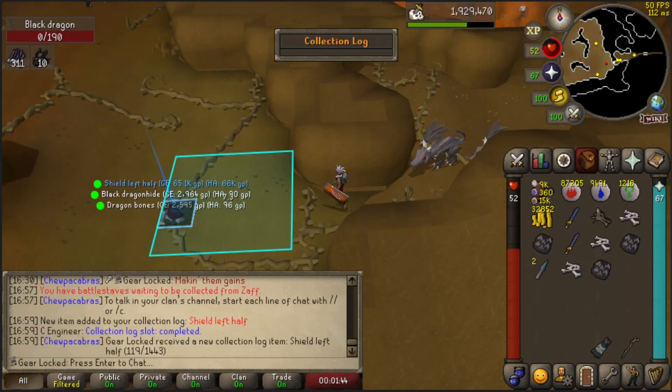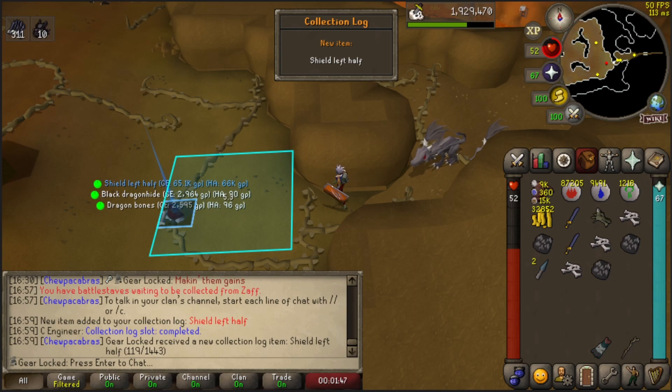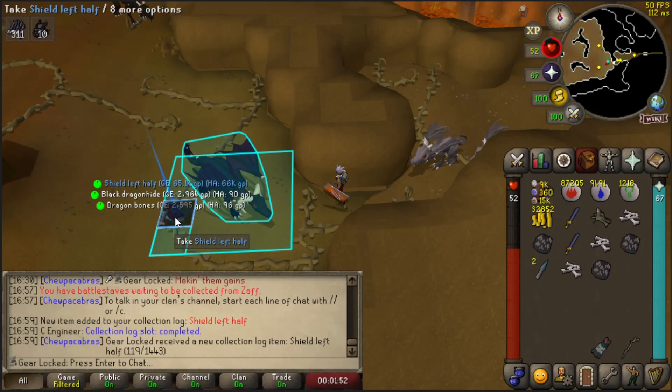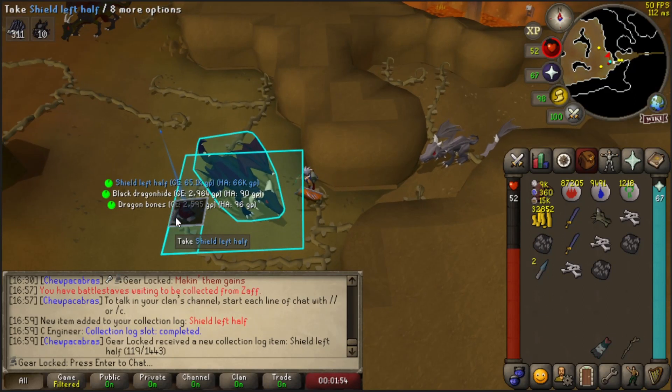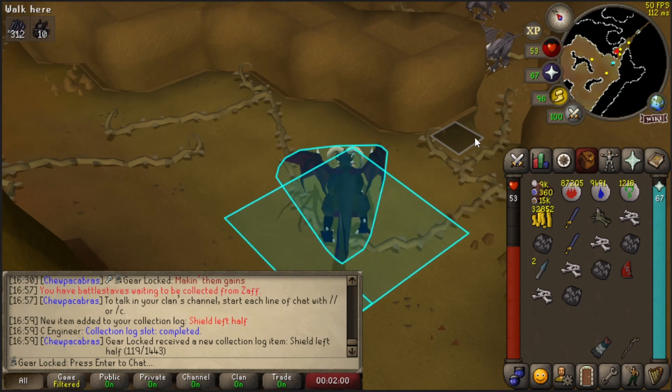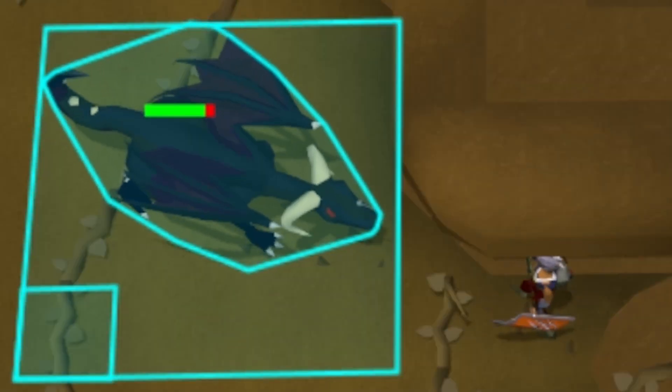Collection log slot completed! We finally got a shield left half! Let's go! Oh yeah! We can actually do the RD Achievement Diary! Oh, it's beautiful! Ring of wealth, I knew you'd pay off one of these days!